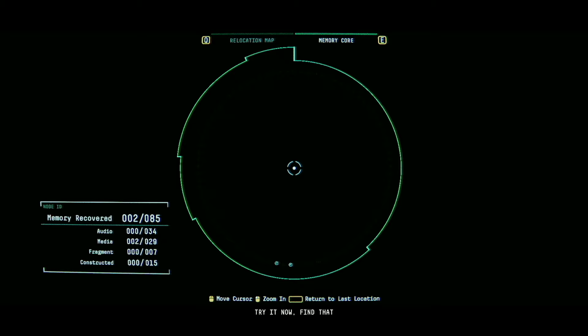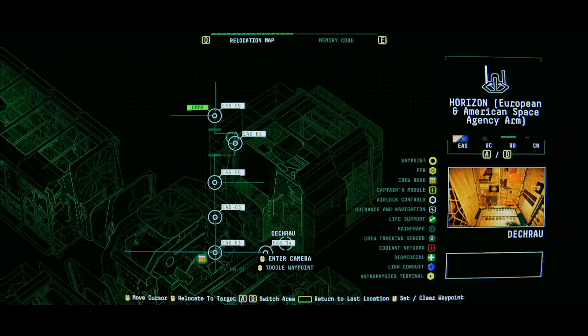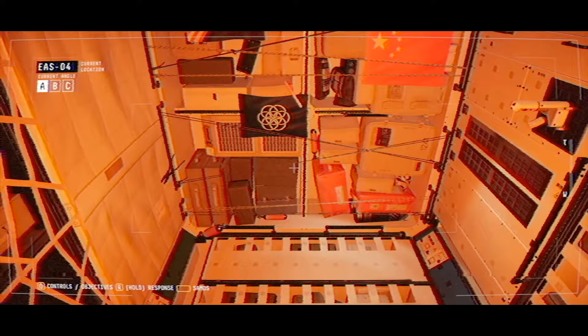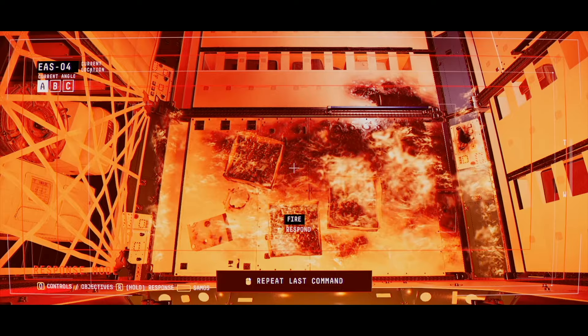Even more of the station has opened up to us. You can now relocate any module and view its camera feeds in the EAS arm, at least. Try it now. Find that fire, Sam. She makes a good point about where everyone else has gone, because this is not a small station. This is a huge space station, an international one with several different wings for different countries and coalitions. Like the EAS is the European and American wing, but we also got hint of a Russian arm and a Chinese one. But so far, it's been desolate. There is a fire out of control in EAS 4.